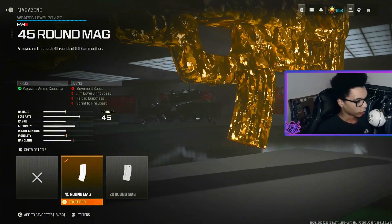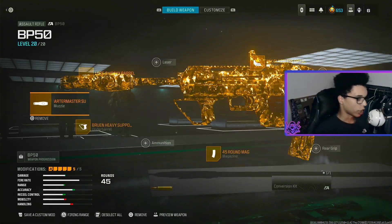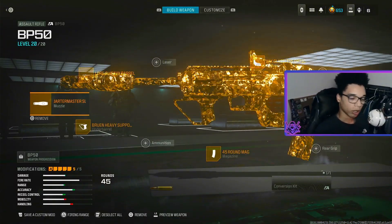For the magazine we are using the 45 Round Mag, and for the last attachment we are using the Jack Glasses optic. That right there is the BP50 class to go with the RAM 9. Let's get into the fourth loadout.